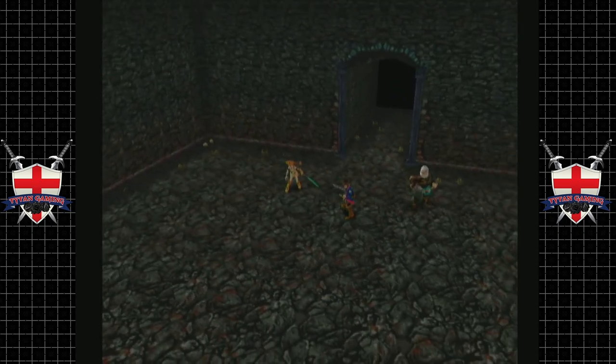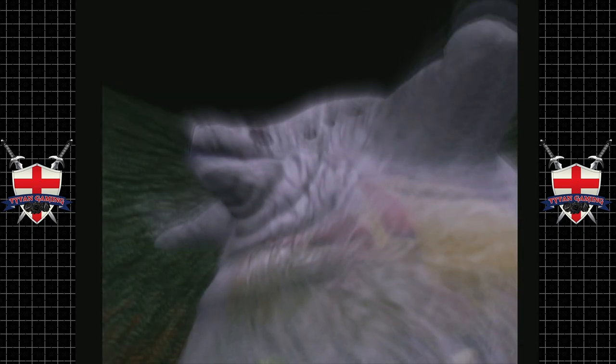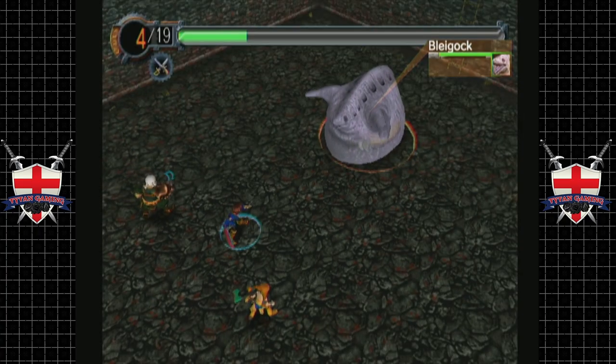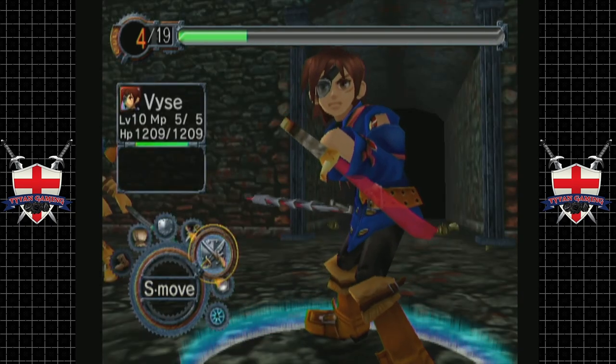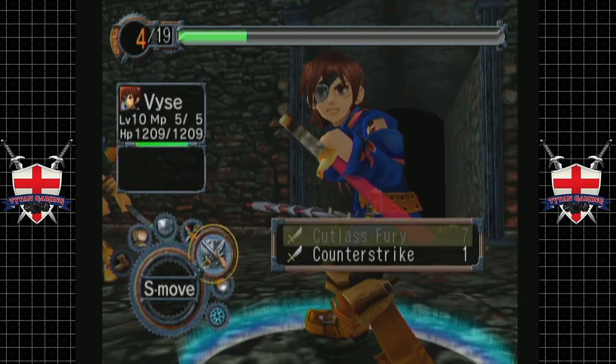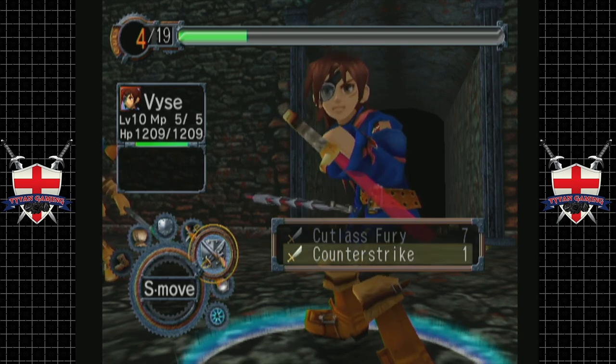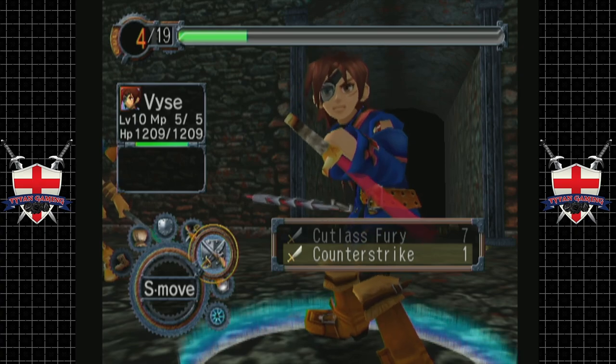Boss fight! We should be able to take this thing out. Look at that — that is one ugly motherfucker. What's it called? Bleggy Glock? Yeah, okay. So we have four. We can go for a counter-strike, which might not be an awful idea.